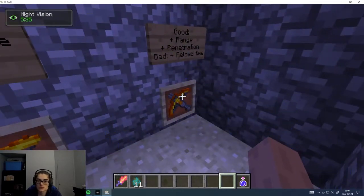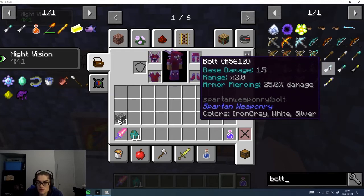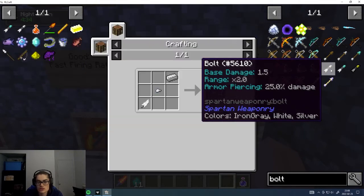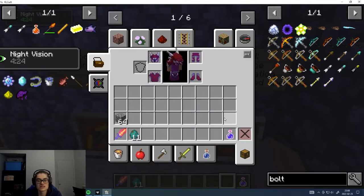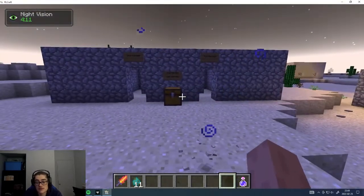The crossbow needs one second to load and half a second to aim, while the bow takes 1.25 seconds total. The bow uses arrows while the crossbow uses bolts, which are way more expensive to craft. The crossbow is really good for killing harder bosses because it has more penetration depending on which bolt you use — iron bolts give 25% armor piercing, diamond bolts give 50%. It can also shoot further and does more damage. But since one iron ingot only makes four bolts and they're used up quickly, the crossbow is more of a late-game option.